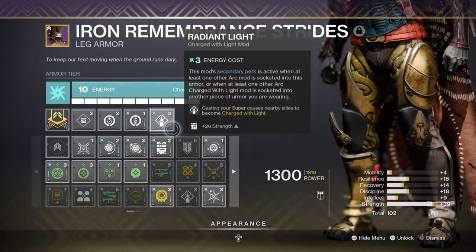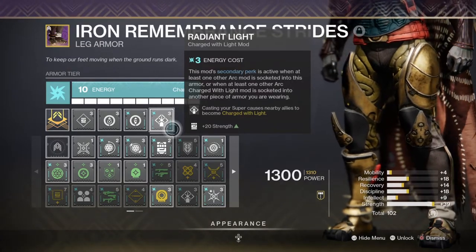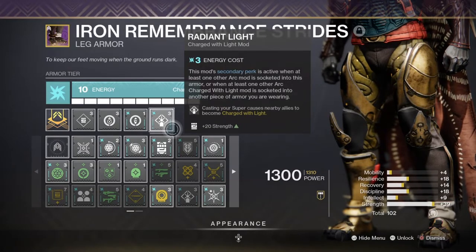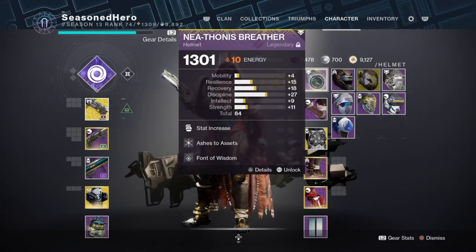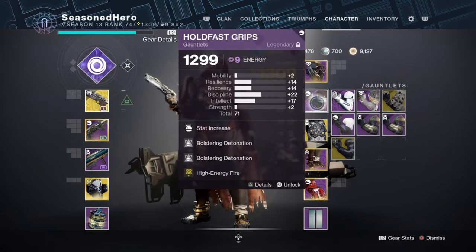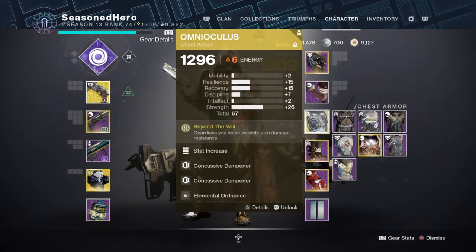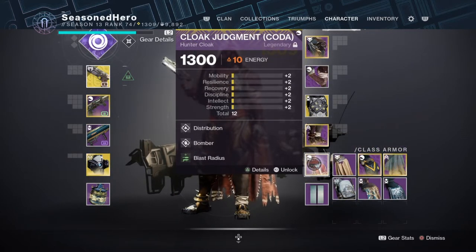Now that we've covered stats, weapons and the subclass, let's break down the full mod loadout. Head: Discipline, Ashes to Assets and Font of Wisdom. Arms: Discipline, Bolstering Detonation x2 and High Energy Fire. Chest: Minor Strength, Concussive Dampener x2 and Elemental Ordnance. Legs: Strength, Absolution, Invigoration and Radiant Light. Cloak: Distribution, Bomber and Blast Radius.